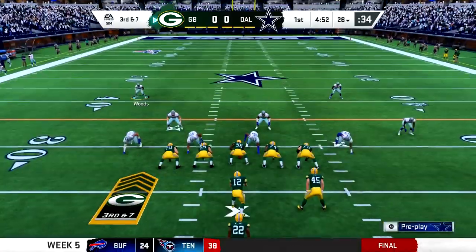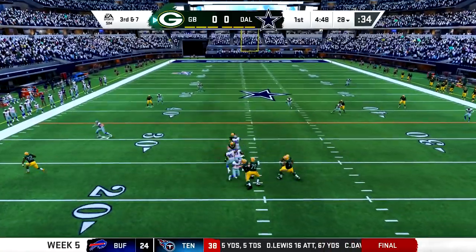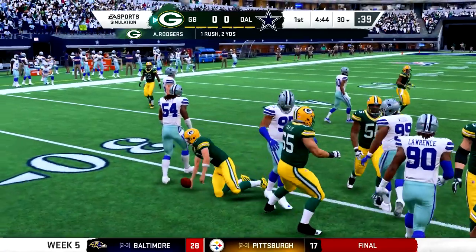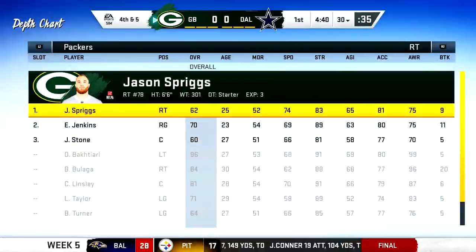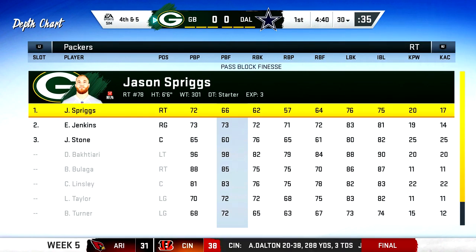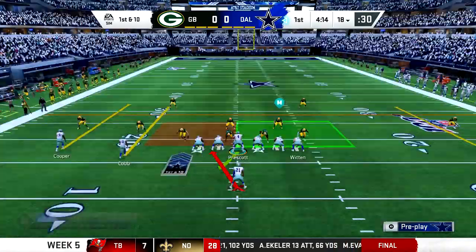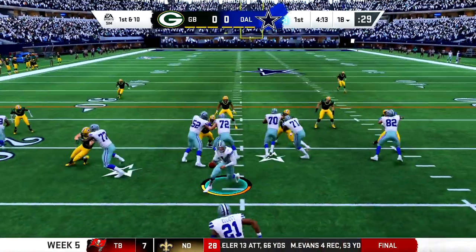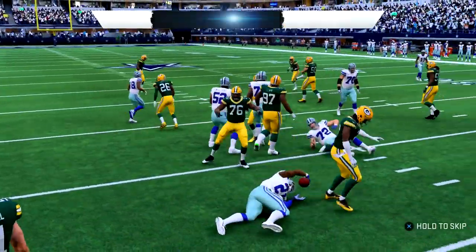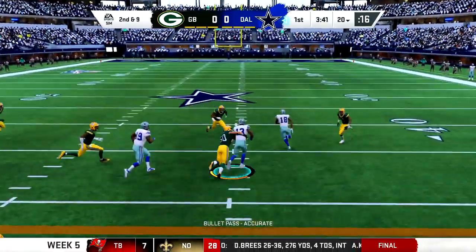On third and seven, three straight reps for Lawrence - you might say that's a little ridiculous, but I want you to see the skill gap here. Demarcus Lawrence is an elite pass rusher versus Jason Spriggs at 62 overall, 66 pass block finesse. They did make the overall gaps greater, so now there are some players in the 50s and 60s for overall. This is a huge mismatch and we took advantage of it on that possession.